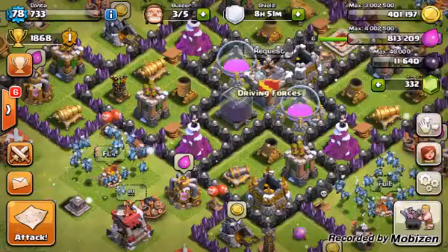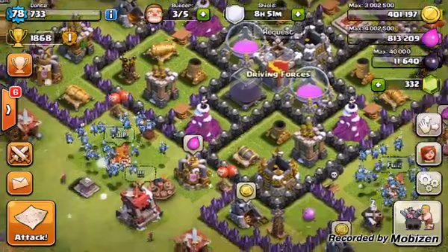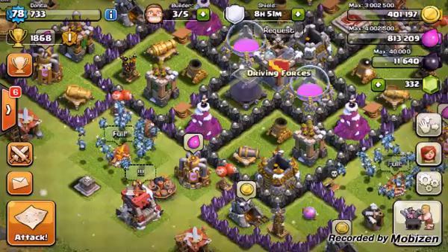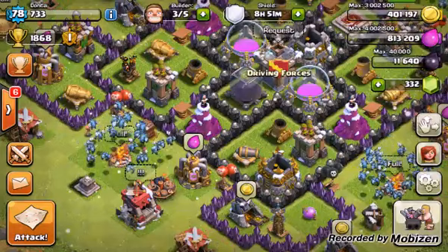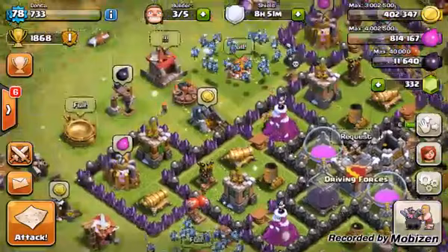If you're going into a war, you're going to take about 28 hogs or more. I would say don't use hogs at anything lower than level 3 — giant bombs really do a number on you, especially if you can't drop that heal spell before the giant bomb goes off. Anyway, guys, keep clashing. Let's do a live minion raid right now and find somebody to attack.